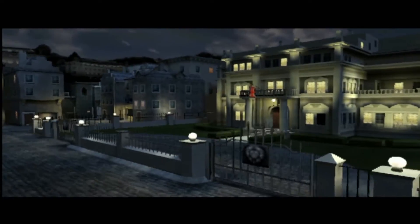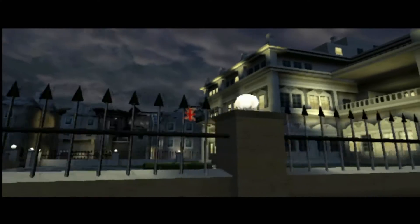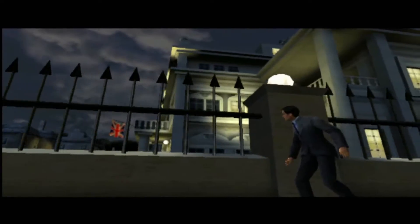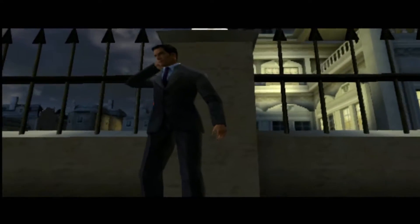Bond, Malprave is going to attempt a direct assault on the embassy. Their target is Dr. Natalia Damescu, who used to work for Malprave. She has a data chip indicating the location of something known as Poseidon. Make sure that Dr. Damescu is not captured.